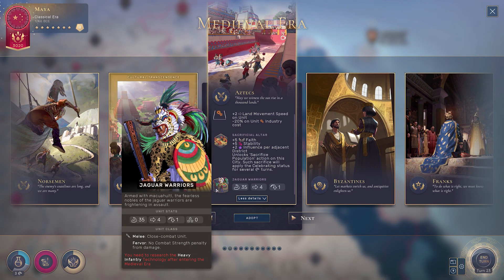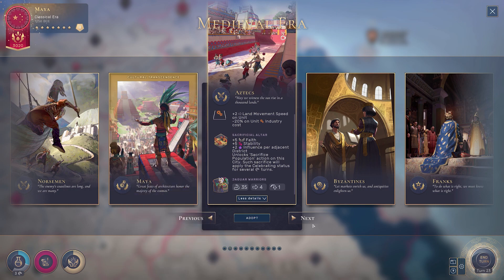The beautiful thing about the Jaguar Warrior is that it's unlocked super early and is a very simple upgrade from the swordsman. The Fervor unit class promotion — no combat strength penalty from being damaged — is a really powerful one, particularly if you're fighting back to back without an ability to heal.